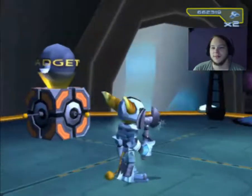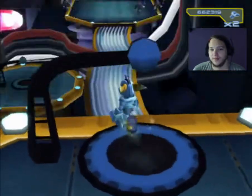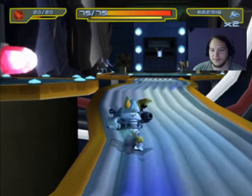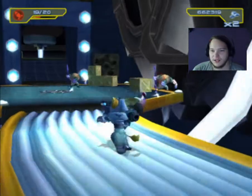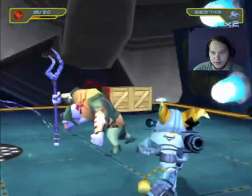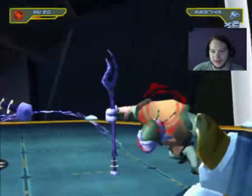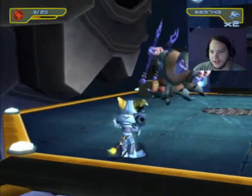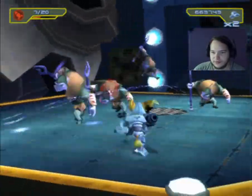Hello everyone, welcome back to our Ratchet and Clank Seismaster series. In the last episode we did the Lunar Rose boss fight and then we ended up inside Clank. I ended up struggling a bit so I bought the Shock Rocket which made the fight a lot more easier. And now we're inside Clank, we need to clear all the Technomites out, essentially.